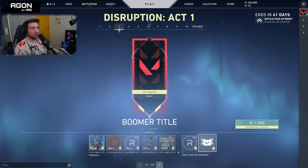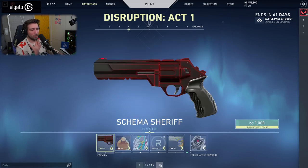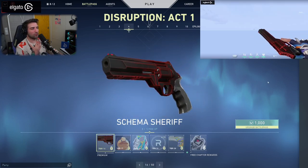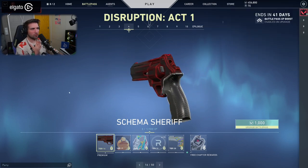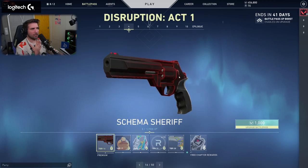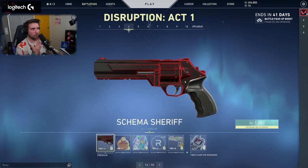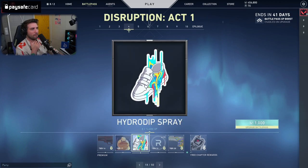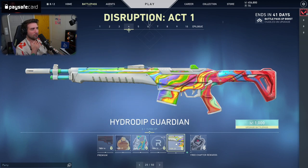Radiant again. Boomer title — specifically made for me. Then we have the Sheriff from the Schema. Looks very nice — I really like this one. It's just very clean and simple. Plays Little Rubber Ducky with the Brimstone hat and glasses, I guess.